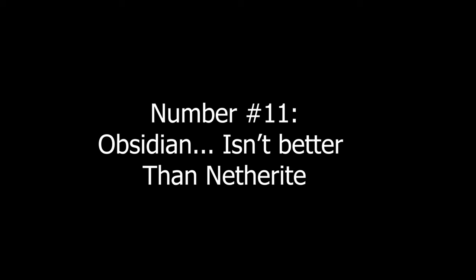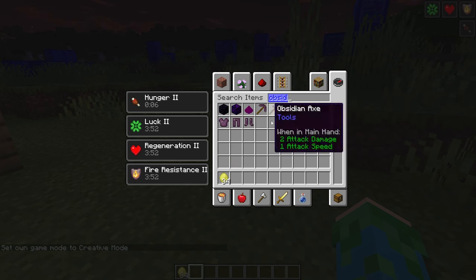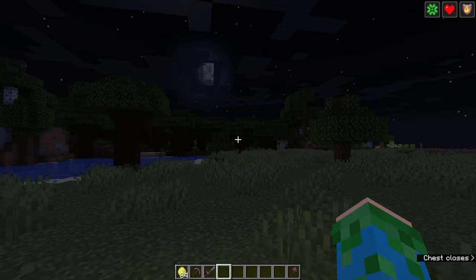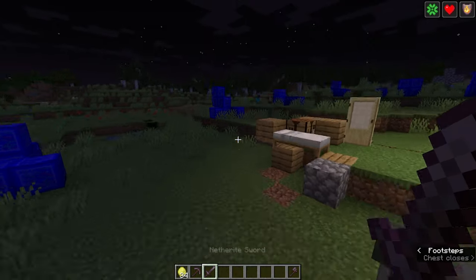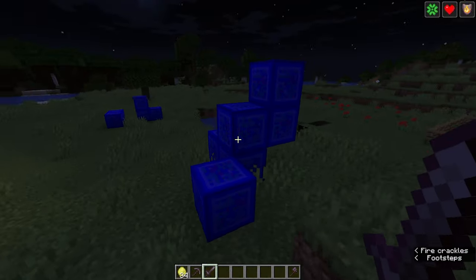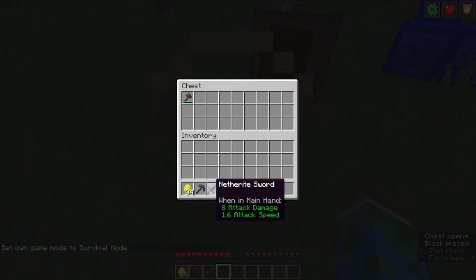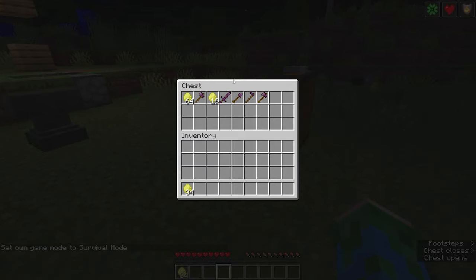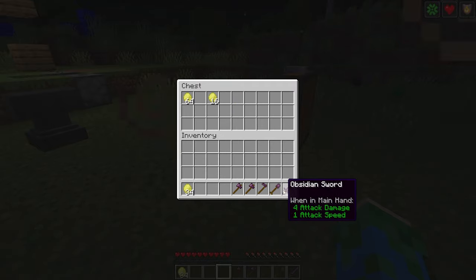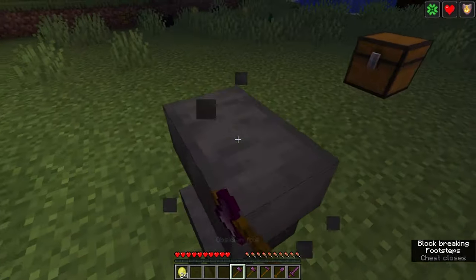Number 11: Obsidian isn't better than netherite. A lot of new ores and tools were added to Minecraft with this mod. Tell your friend that you'll give him obsidian gear if he'll give his netherite or diamond to you. Your friend will probably think that netherite isn't as good as obsidian if he hasn't messed around with the mod a whole lot, and he'll take the gear. But little did he know that obsidian is actually worse than netherite — in fact, it's arguably worse than wood.